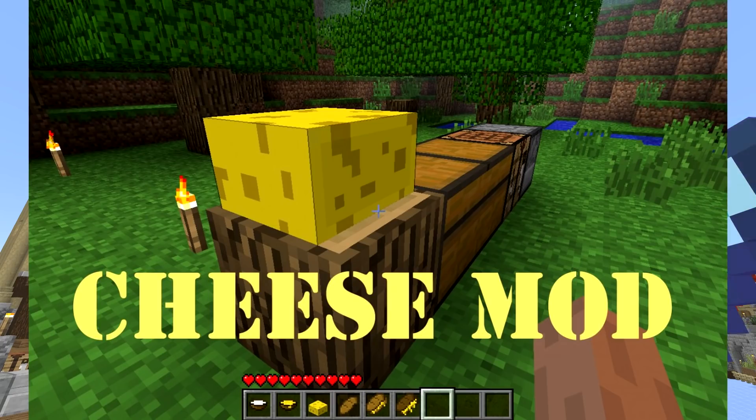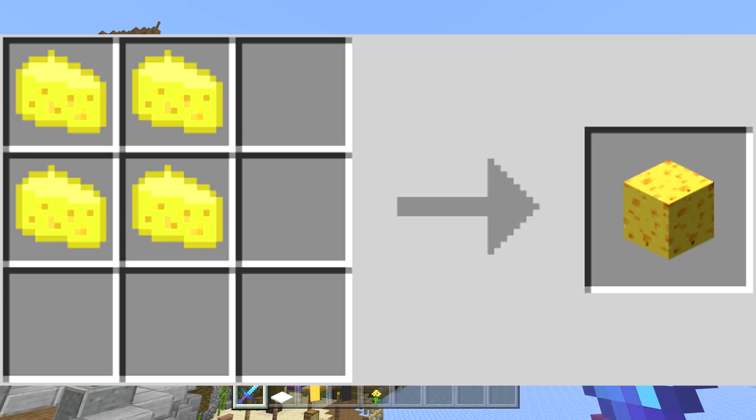This cheese mod is from the olden days. You can see they have grilled cheese sandwiches, half cheese half slabs, and bowls of cheese — various items like this. I really like this picture, I think it's super funny actually. This could be four slices of cheese to make a block. I think it's going to end up being nine slices of cheese or nine cheese wedges.